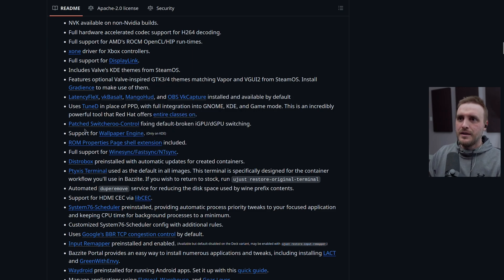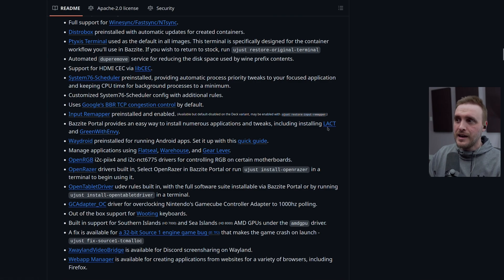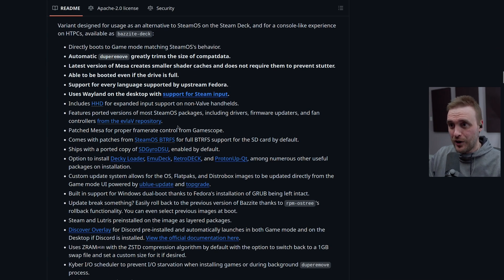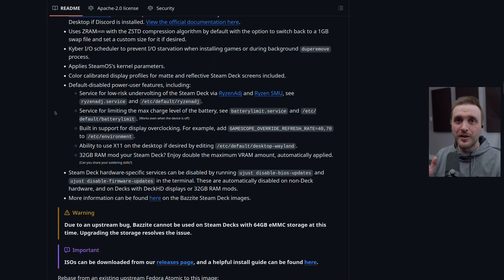There's Distrobox pre-installed with automatic updates for created containers, which is awesome. The scheduler as mentioned, GreenWithEnvy for overclocking your GPU, Waydroid support, OpenRGB, OpenRazer, and even Wooting keyboard support. There are a lot of patches applied and it's just awesome. If you go further and look at the Steam Deck and HTPC versions, they come with even more patches — this distro is ready to be installed on your HTPC.